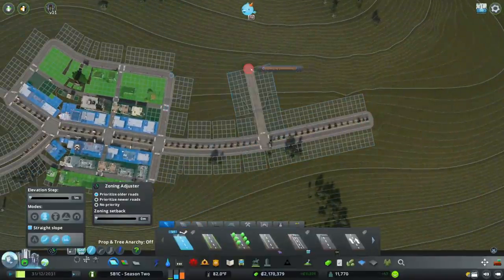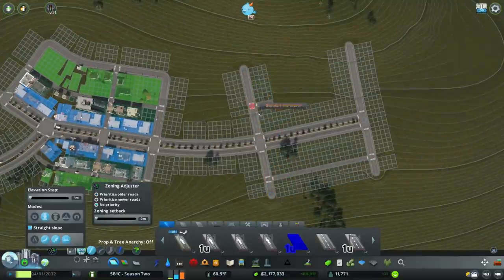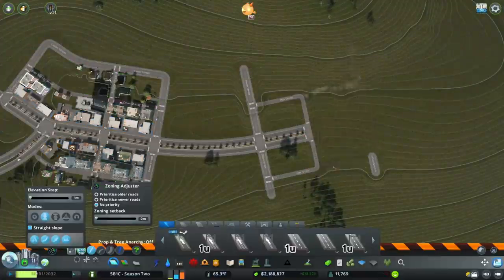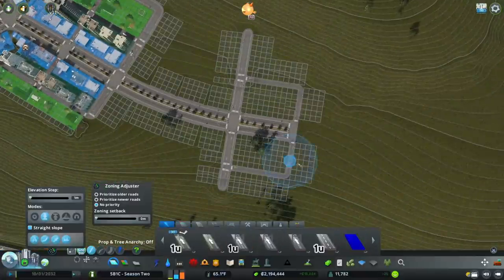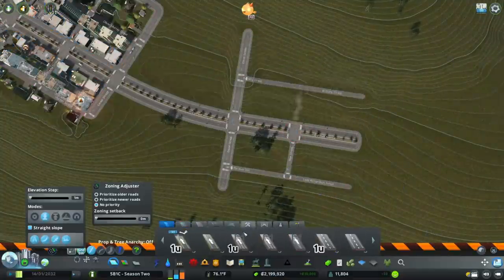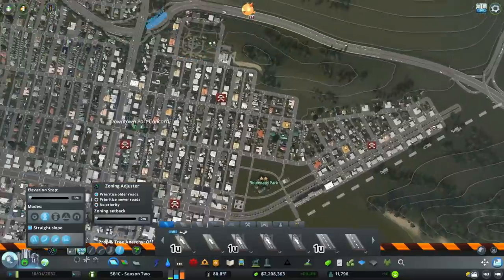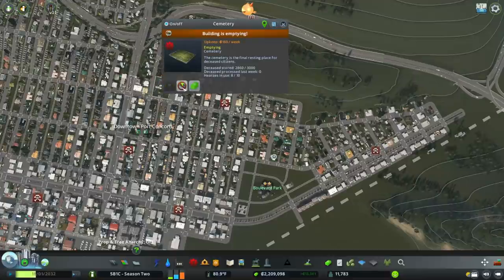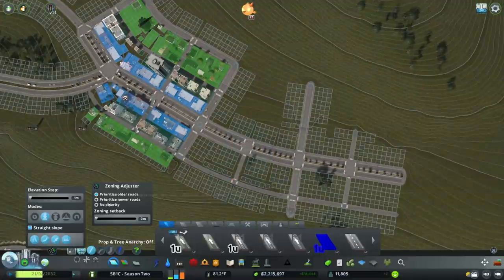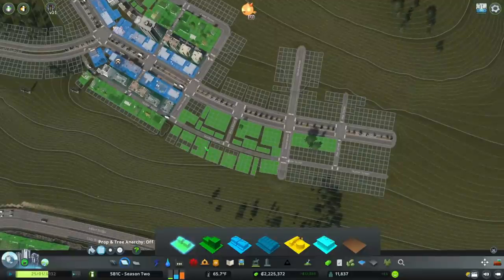I'm going to extend Highland Boulevard a little further along the relatively flat area — it's got a little bit of an incline but it's not too serious, and it should be perfect for another little residential extension. I have to finagle again with the Vanilla Plus one-unit wide roads. I am a glutton for punishment for always building when the clock is running. I don't know why I didn't just pause the game and finish this neighborhood so I don't have to worry about dying sims killing my city.